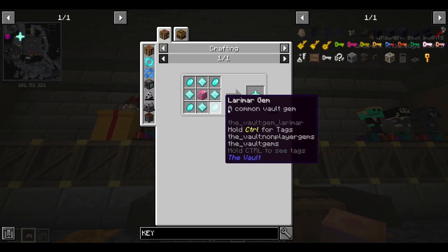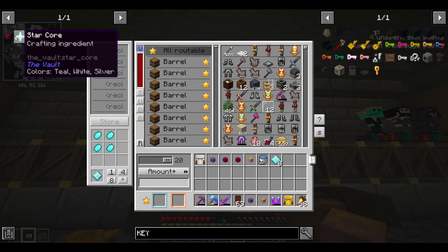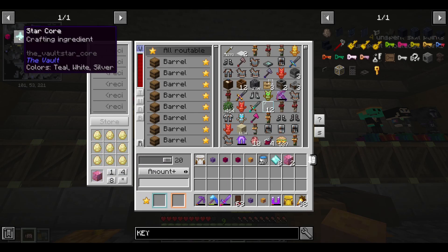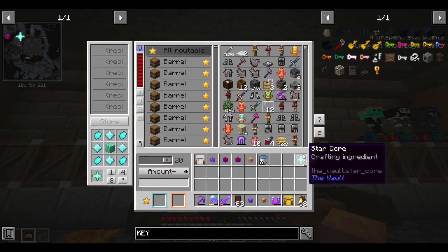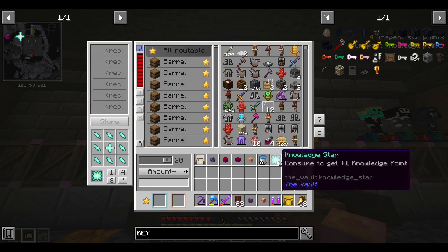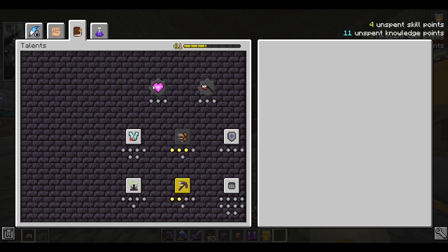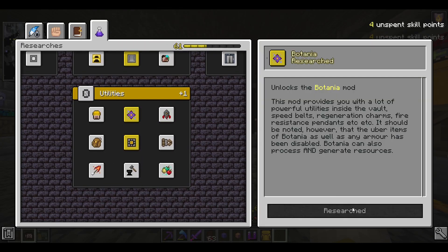Alright, I've got my danks cleared out. Let's go ahead and craft up the rest of this stuff. Craft a couple of volt diamond blocks - I think I can make three in total because I have 33 volt diamonds. Let's do it together guys. Botania has now been unlocked!